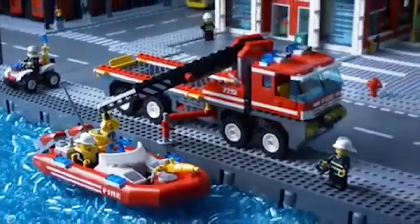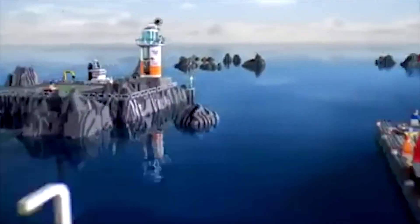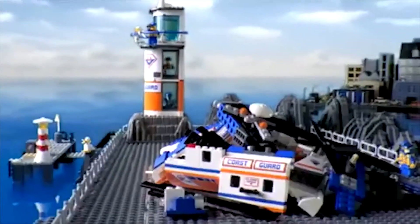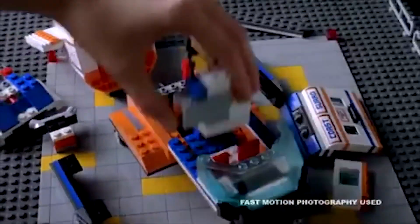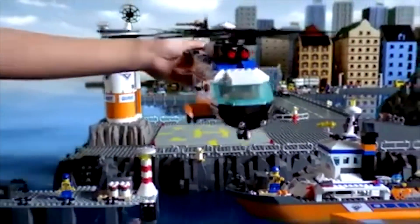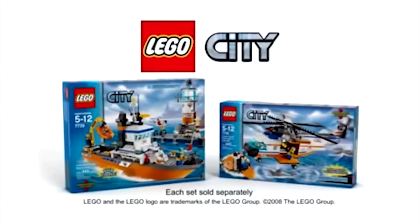Join the Lego City Fire Fighters with the new fire off-road truck. Lego City. A ship has wrecked and the new rescue helicopter is needed. You can build the rescue helicopter. Take off from the new Coast Guard Headquarters and start the rescue operation. You can use the automatic winch, make the rescue, fly to the rescue ship, and save lives. The new Coast Guard Collection from Lego City. Each set sold separately.